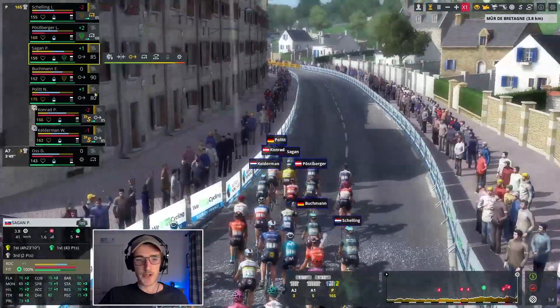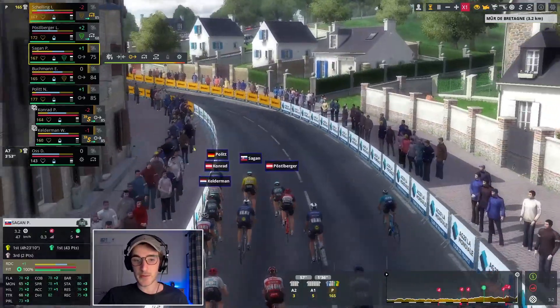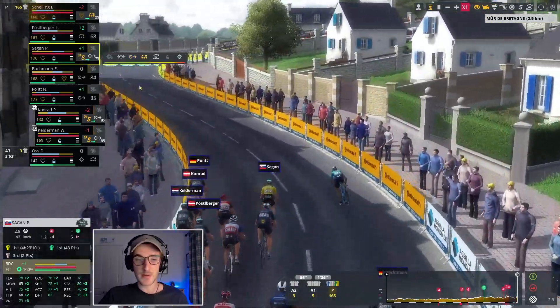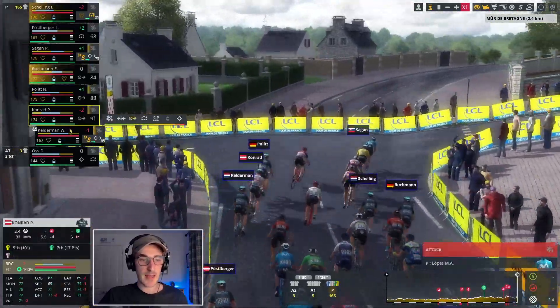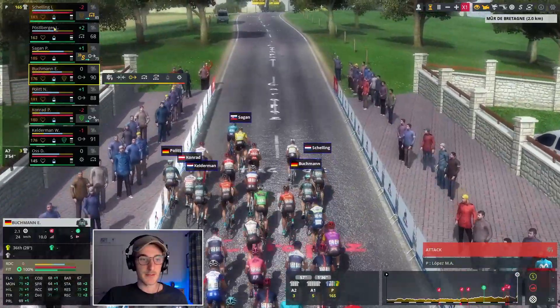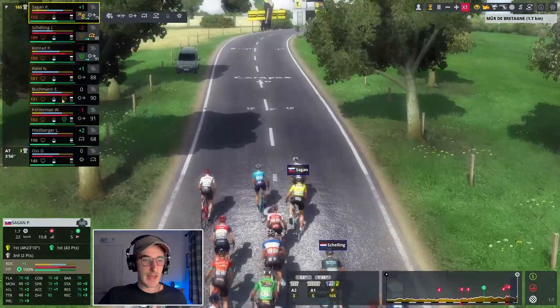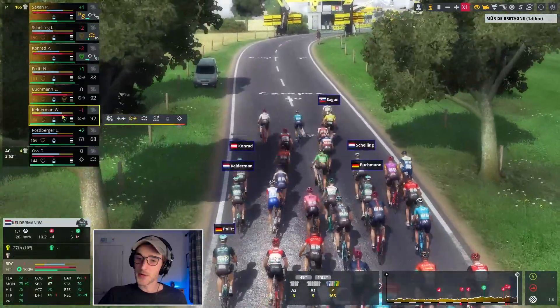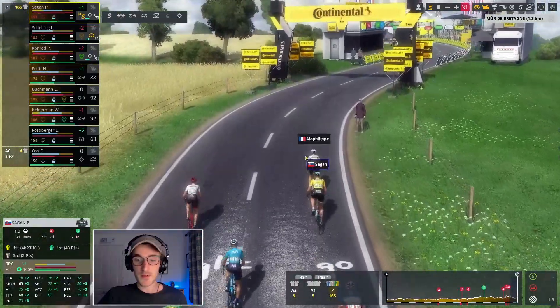I'm not quite sure how I should be playing this climb. I want to keep Wilco in a good position. Sagan could maybe challenge for this stage too — there goes Miguel Angel Lopez, maybe try and sit on his wheel with Peter Sagan. Wilco is struggling a lot, really struggling right here, as Peter Sagan tries to get on the wheel of Julian Alaphilippe — he is the danger man. Wilco, try and resist. He's in real trouble and going to lose a lot of time, I feel.